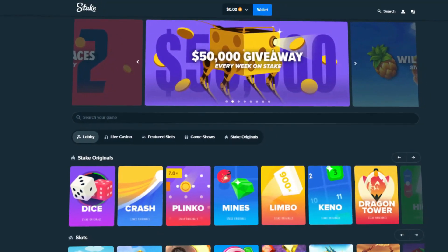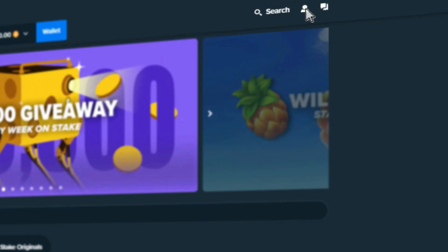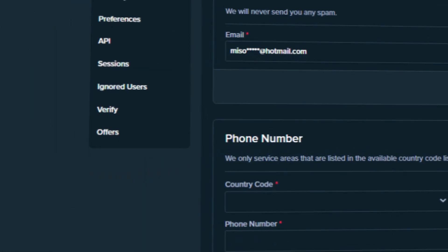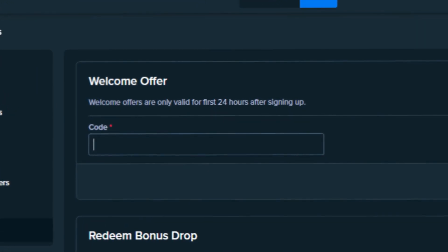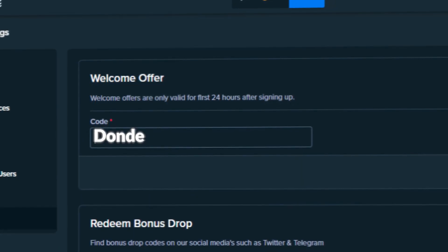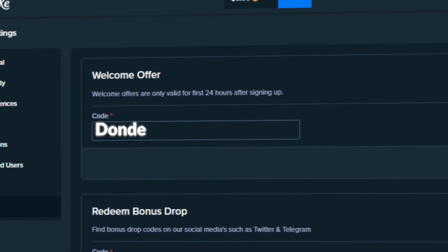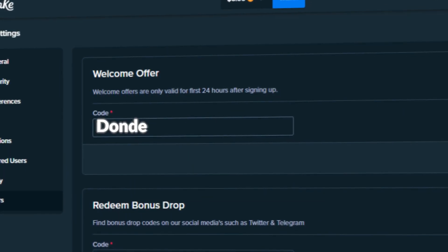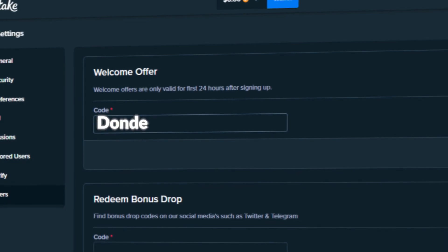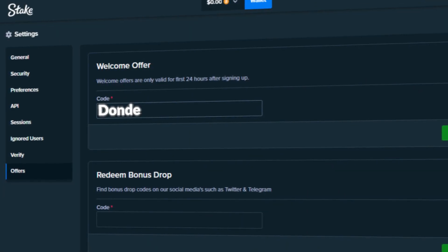Before we get into the video, if you want to sign up on Stake, click on Settings and go to Offers. Type in code 'dande' in the welcome offers box — this will unlock $14 for free on your account as well as 10% rakeback on all your bets, meaning you get some money back every time regardless of winning or losing. Once you've signed up, make sure to comment your Stake username below to claim the bonus.